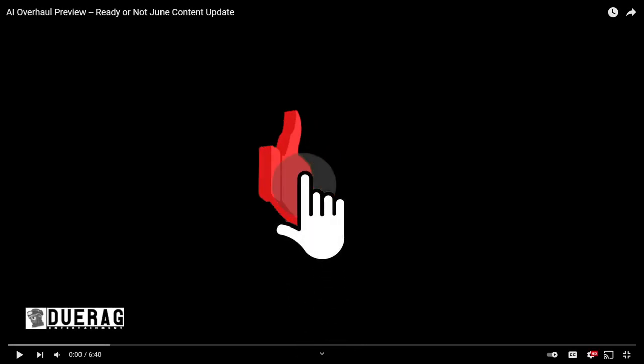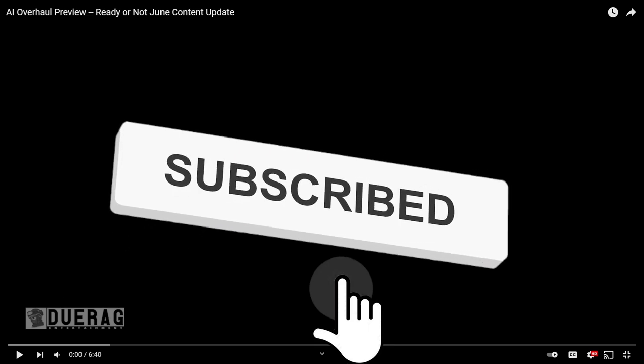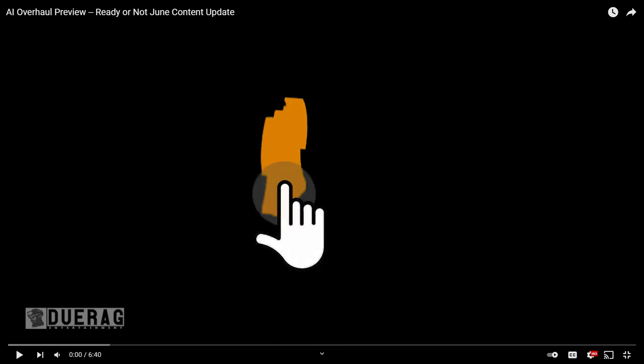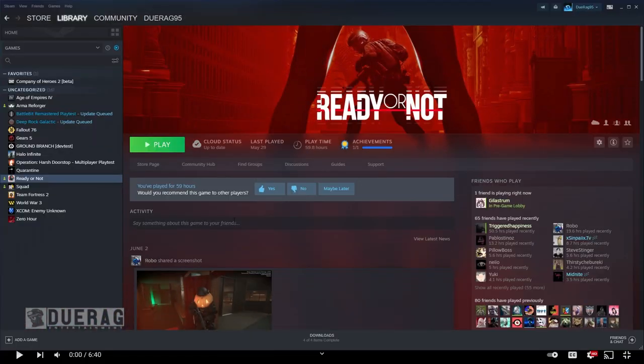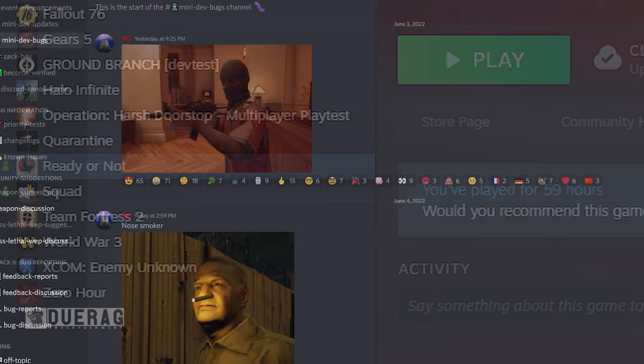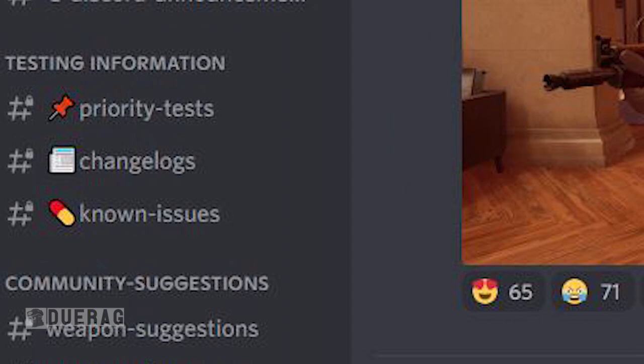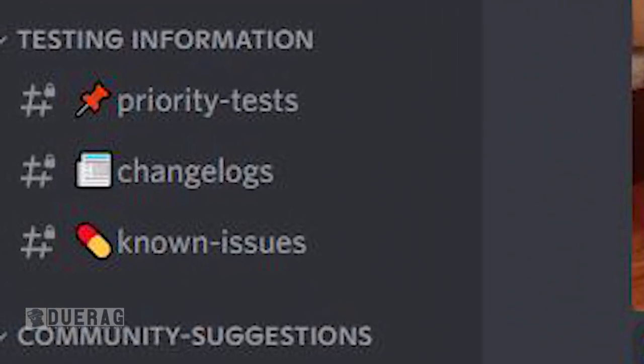What's up everybody, Dread back at it again with another video. Today we're going to be talking about an update called the AI Overhaul Preview — the 'Ready or Not' June content update. As far as I can tell, the game isn't actually updating just yet. I'm looking over at the NDA server and there's no changelog, so it doesn't seem like it's actually coming out today. That's pretty much what I assumed — day four, no playable update, but there's a dev log.